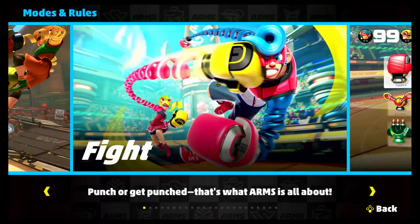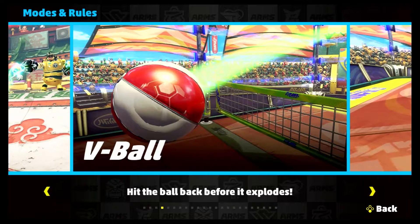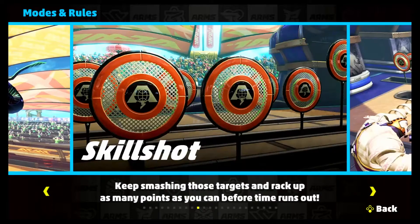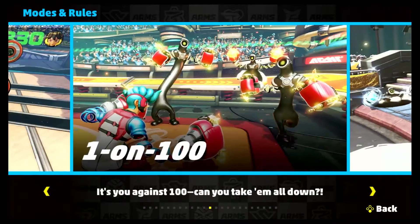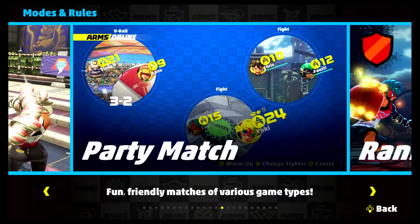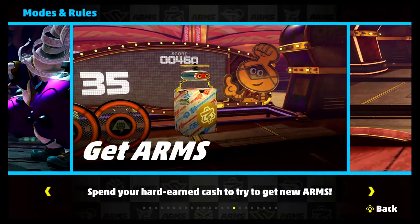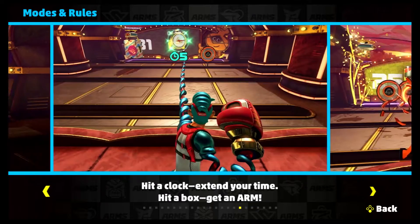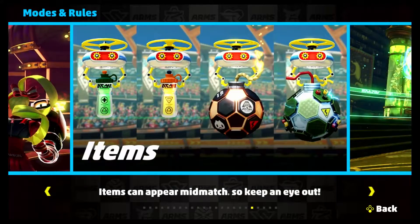Then you have Modes and Rules. It basically gives you information for Fight, V-Ball — which is one of the modes available — Hoops, Skill Shot which is rather fun and actually one of my favorites, 1-on-100 which I haven't done yet, Party Match, Ranked Match, and Get Arms — which is the other option we'll get to later on. That's where you can spend your hard-earned cash to try to get new arms.